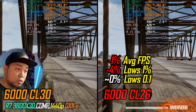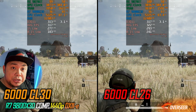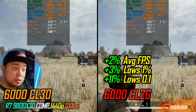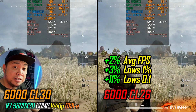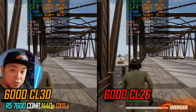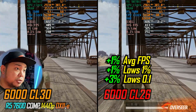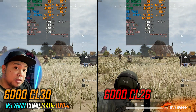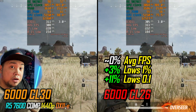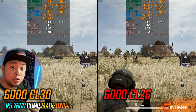In PUBG with our 9800X3D, the 1% lows are a little bit lower compared to our regular CL30 kit. On the firing benchmark — with smokes and firing shots — we're gaining average FPS and the lows are actually better with our CL26 RAM kit. Moving to our Ryzen non-X3D chip, we're actually gaining performance — not much, but you gain just with a little timing adjustment. On heavy action benchmarks, we're gaining a little on the 0.1% lows as well. Memory setup actually affects PUBG, especially on the firing benchmark.